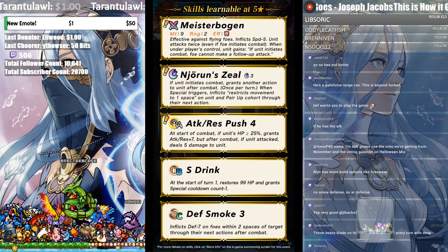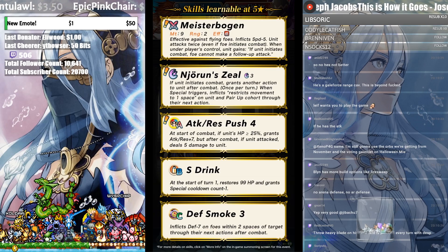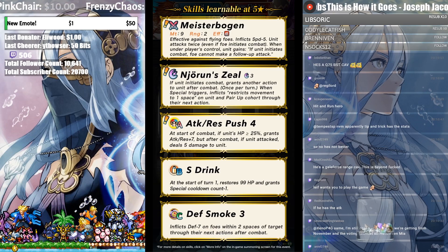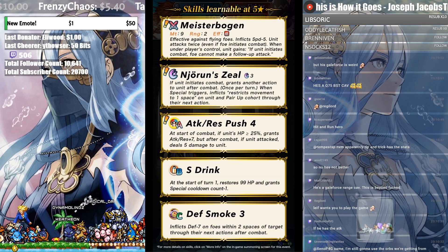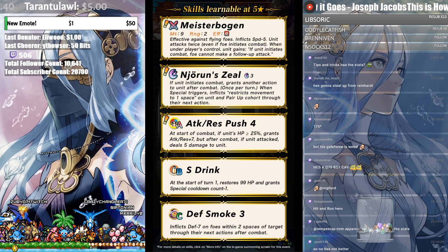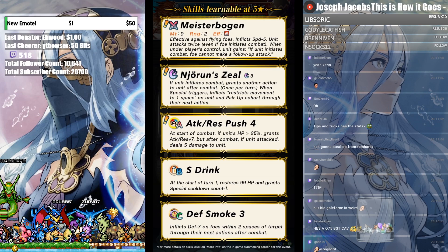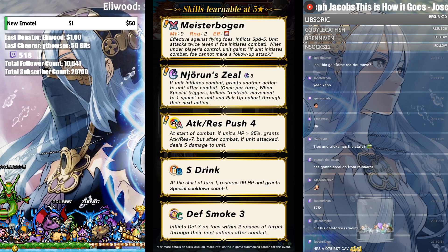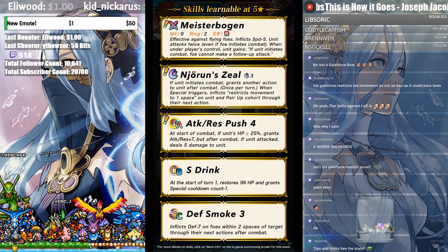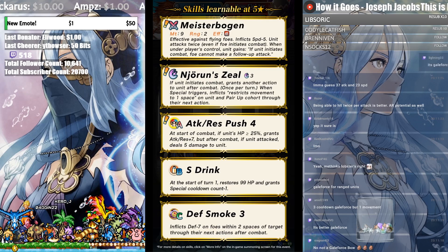Neurin's Zeal — if unit initiates combat, grants another action to unit after combat. Once per turn: when special triggers, inflicts movement restriction to one space on unit and pair-up cohort through their next action. So you can still use the pair up ability, but you would only be able to move one space. Is that Galeforce?